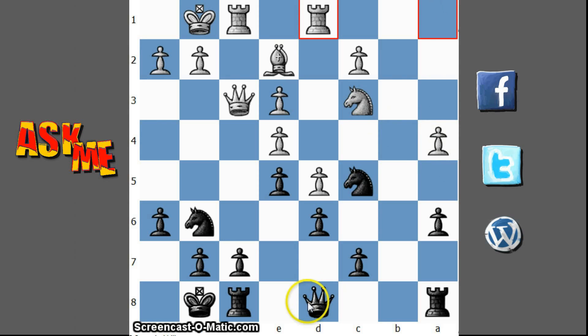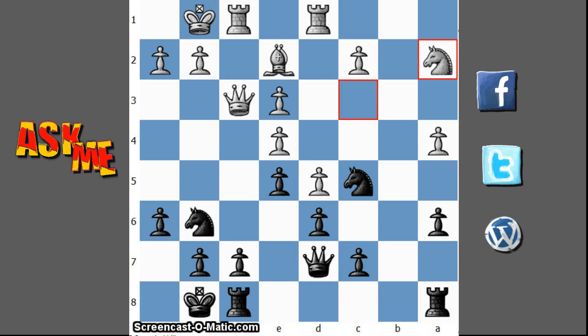Rook a2, d1. This rook is opposite to my queen but this whole file is quite closed, so I think I don't need to fear this rook maneuver. Knight a2 — he wants to go to knight c1 and then knight d3, challenging this knight, or he can go to knight b4. In any case I am going to take this pawn. Knight b4, knight c7 is coming, although I can get this knight out by knight c6. Let's just hit the rook.